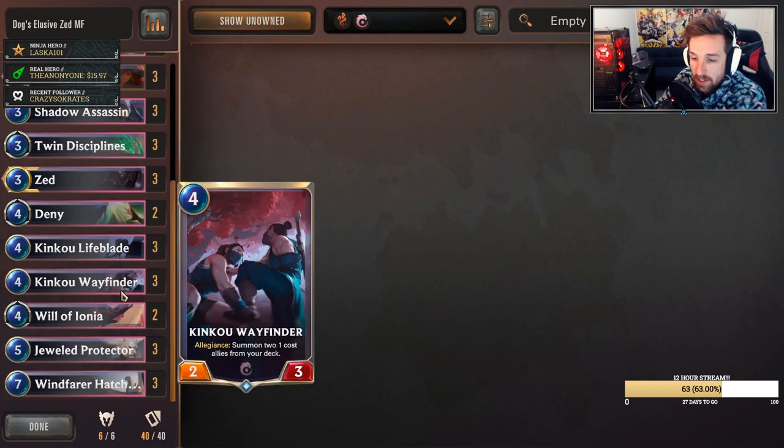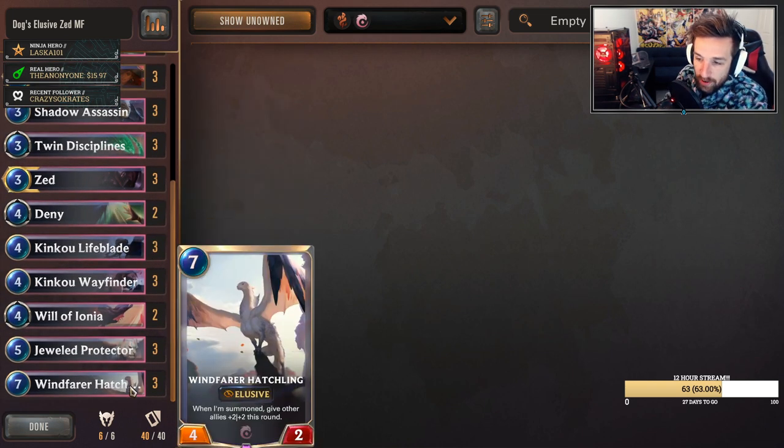Coming back to the top end, the Windfarer Hatchling is kind of just a seven mana game-winning elusive unit that can sometimes buff your board. We've got the elusive tags - a whole bunch of elusive stuff going on. This is your top end. You can sometimes end the game prior to this, and sometimes this will just end the game on its own stats. The fact that this is elusive makes it the most relevant - if it didn't have elusive, you probably wouldn't play this.